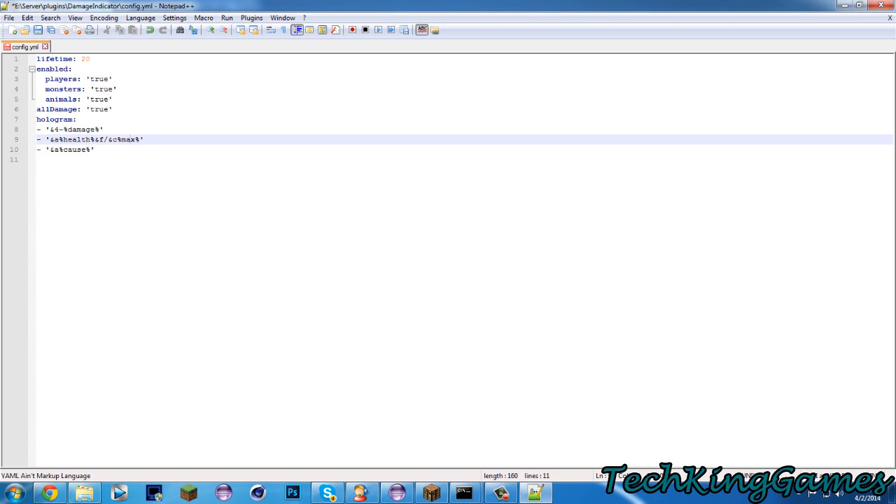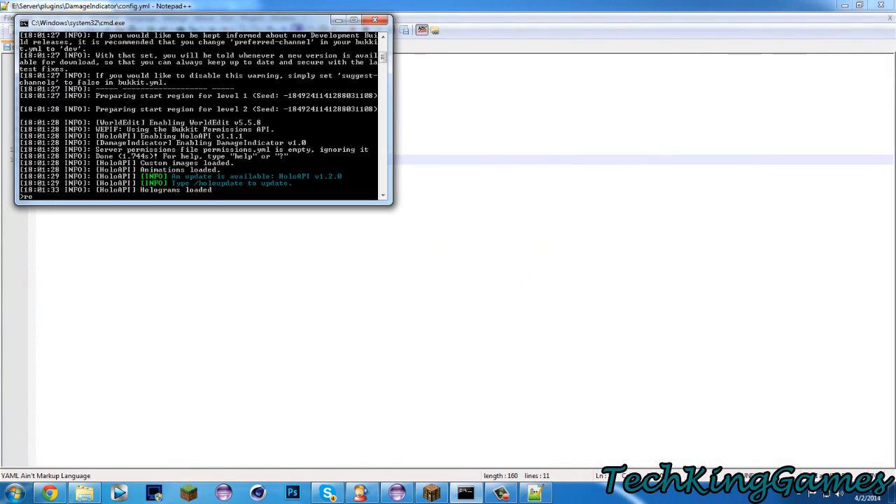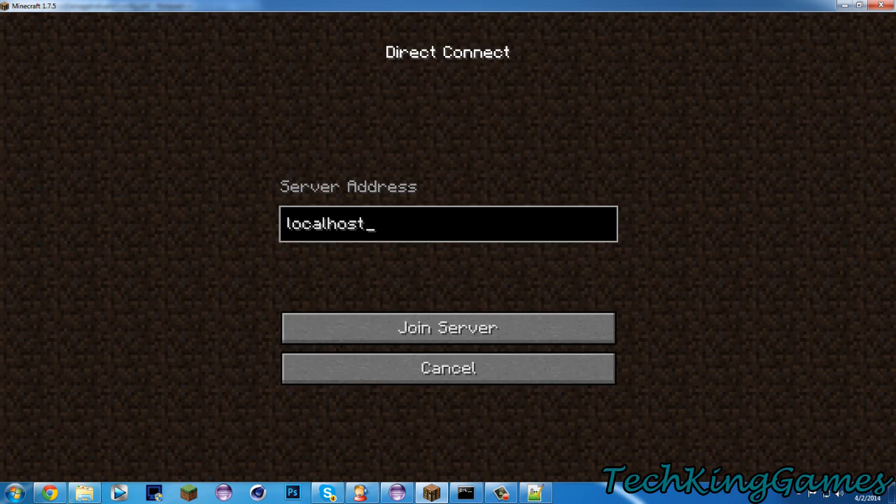One variable is Cause — you can add in the cause of the damage. So if it's fall damage, if it's a player that killed or hurt them it'll say the player's name, if they shot them it'll be the player's name. It'll say a mob or entity, lava damage, etc. We'll leave that for now — I left Lifetime set to 15. We'll go ahead and save it, reload the server, and then join in.